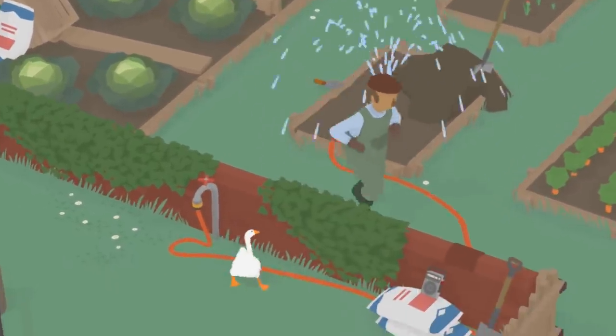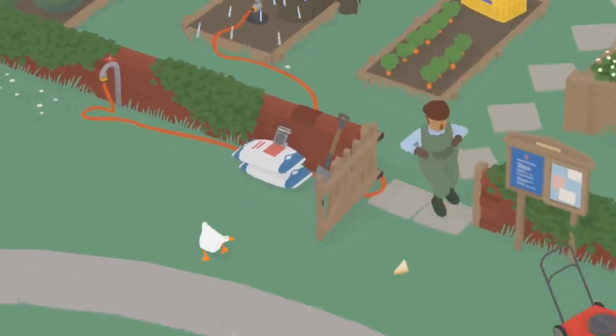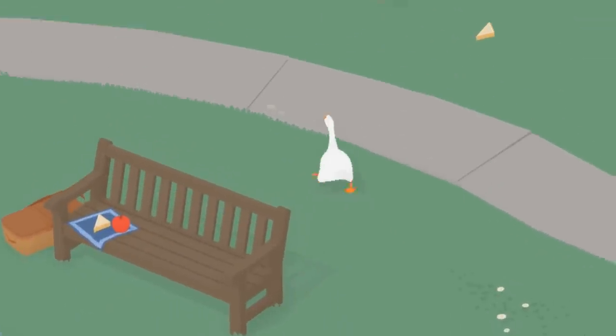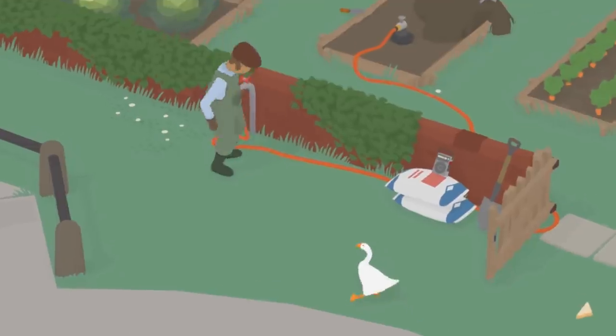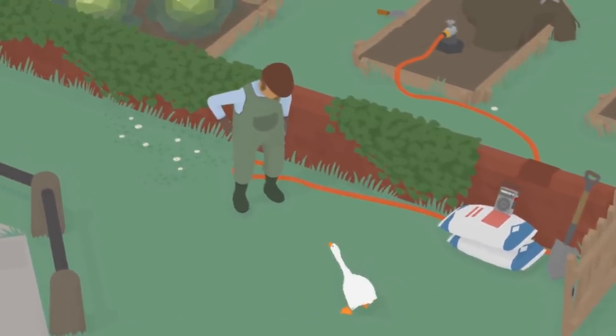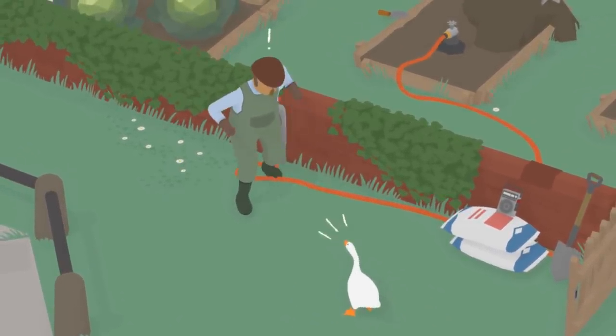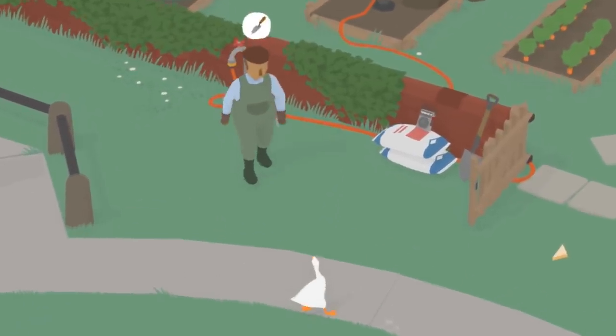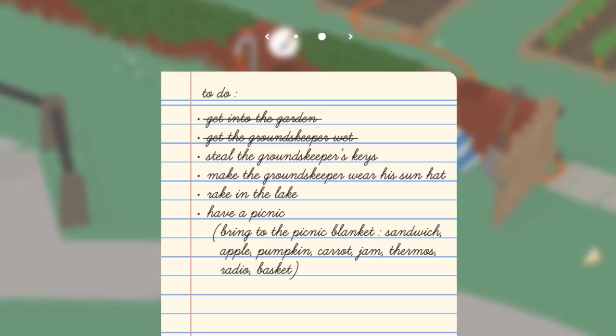Oh no, he's coming for me. Run! Ha ha ha. He's coming for me. Oh no, he's just turning it off. Okay. Hey, how's it going? Yeah, you like that? Ha ha ha. Oh jeez, run! Okay. All right, so we got into the garden and we got the groundskeeper wet. Ha ha ha.